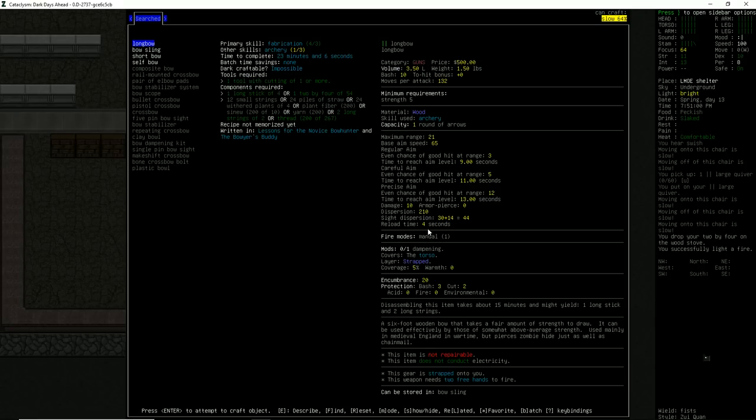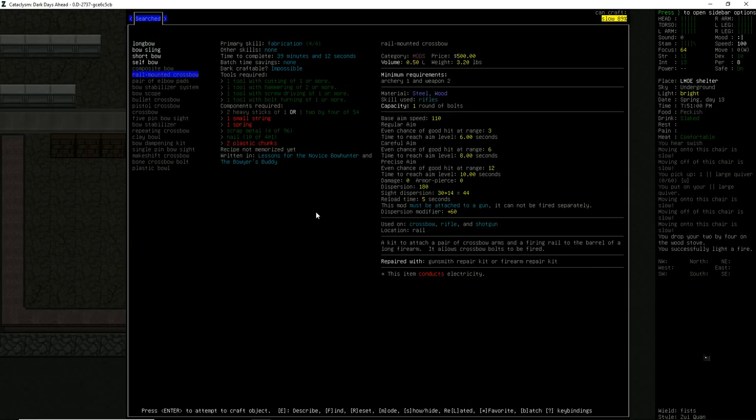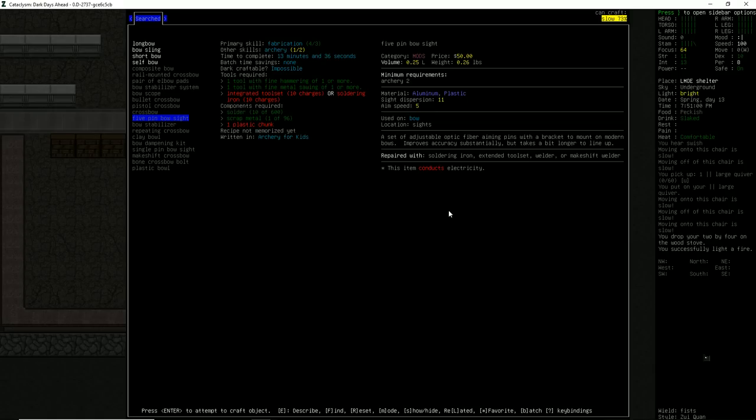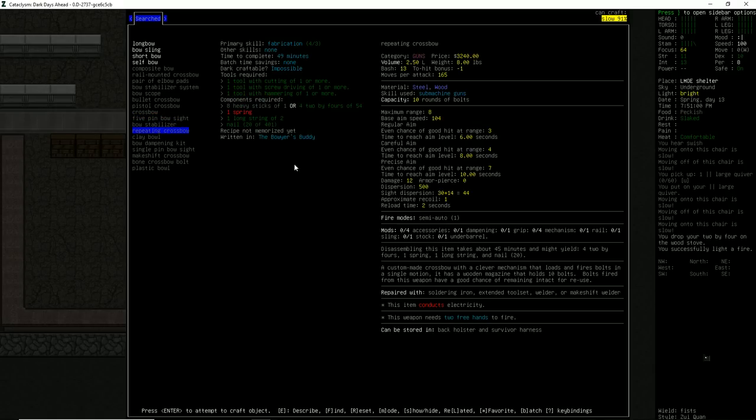That's obviously the big difference. We're going to be doing massive damage per shot with a crossbow, but that reload time is going to be very, very painful. Oh, a repeating crossbow — it just needs one spring and we have this? Damage is 12 with a reload time of 2 seconds and a capacity of 10 rounds of bolts.